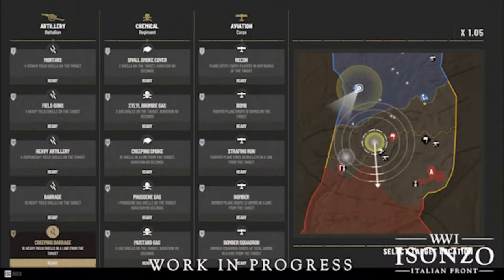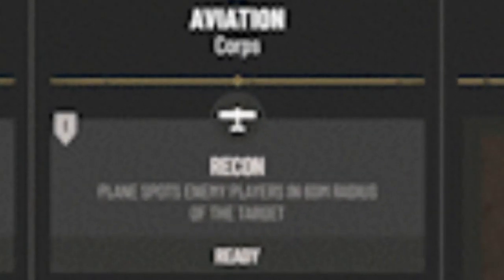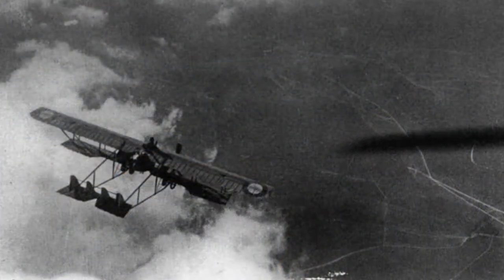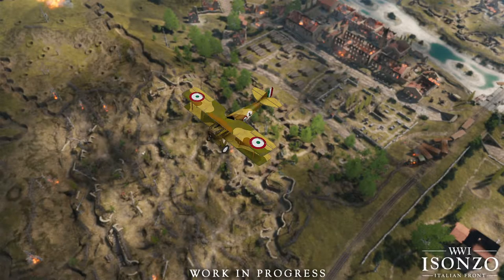At the bottom of the ladder we have a very familiar call-in: the recon plane. This was featured in both Tannenberg and Verdun and, just like in those games, when flying over an area it will spot enemies for you on your minimap.